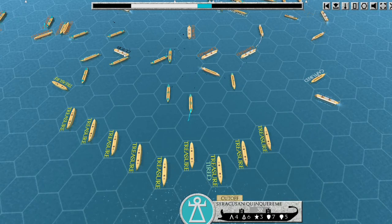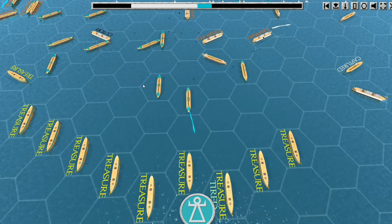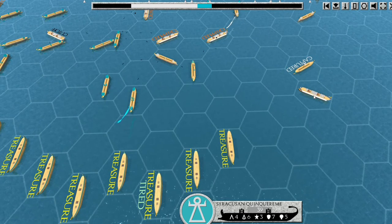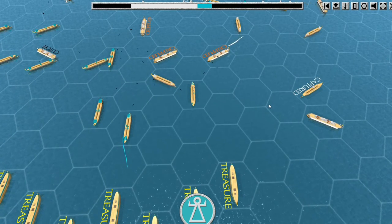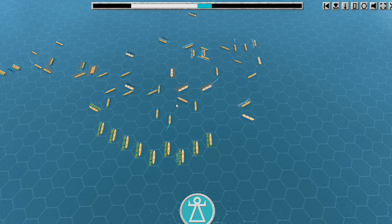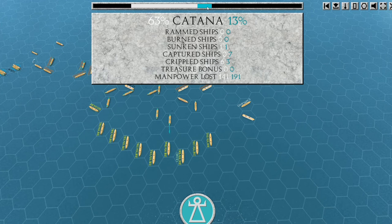This is grappled at least, and cut off. I've still got some force in the center, but I'm worried about this captured ship moving in and this is a pretty strong quinquereme out on the right. I'm just trying to consolidate the center, but things aren't looking good. I've lost 7 captured ships, 3 crippled, 191 manpower, and I'm down to 13% morale.